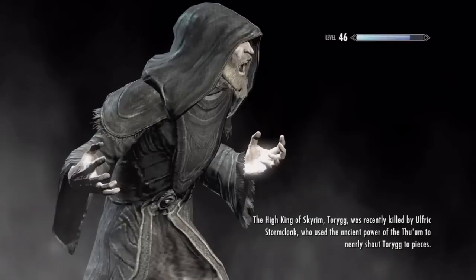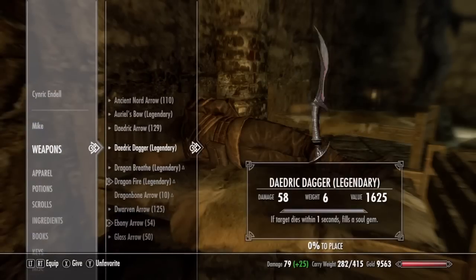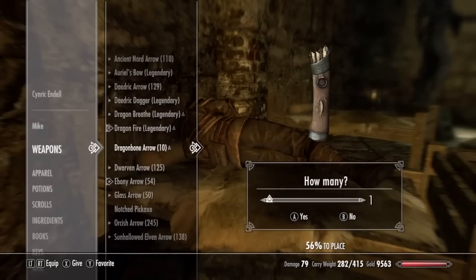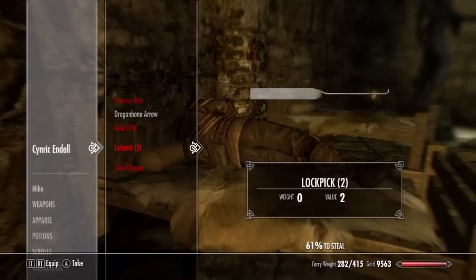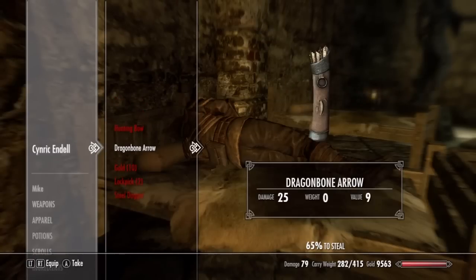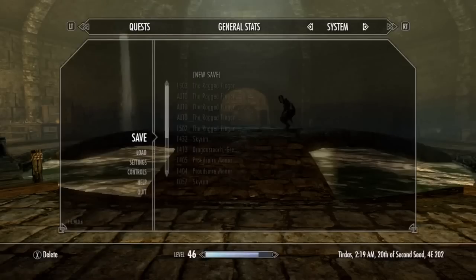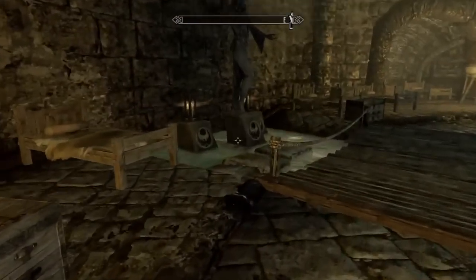I could just increase my pickpocketing skill but forget that. All right, it worked! What you gotta do is take any arrows he has in his inventory, give him the arrows you want to get unlimited of, then get out of there. Once that's done you can save again just to make sure.